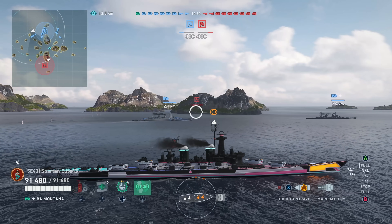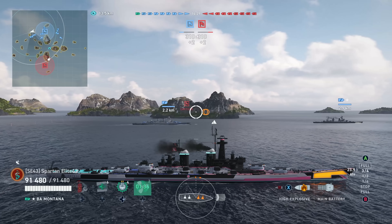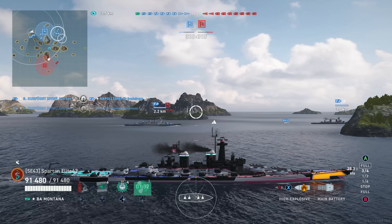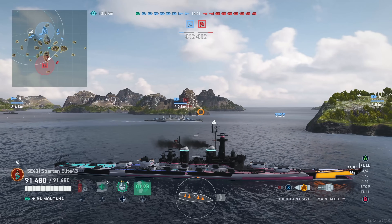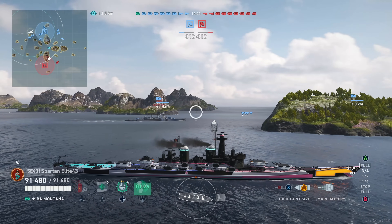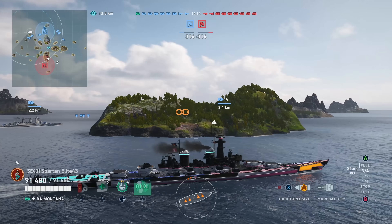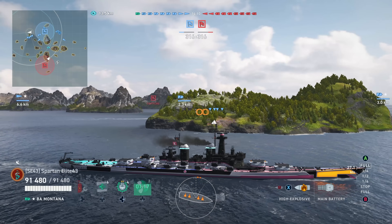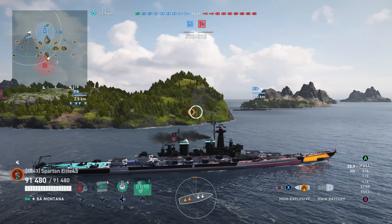Right off the bat we're on Shatter. I spawn on the right and I like to go right to try to save my team — win your side, or at least hold it at all costs. What you're going to notice is my team does not share that same strategy. We have two cruisers going in front of the islands at the beginning of the match when there are two destroyers in the match. This usually ends poorly — I do not ever recommend going in front of that island because it almost always ends in getting absolutely walloped.